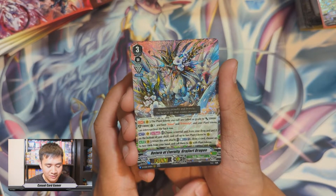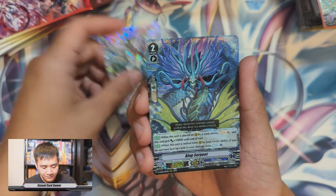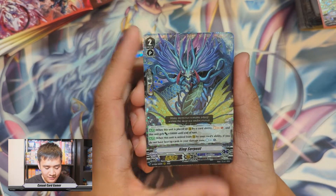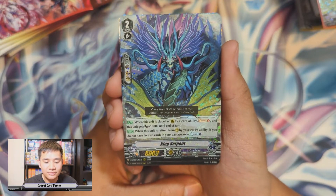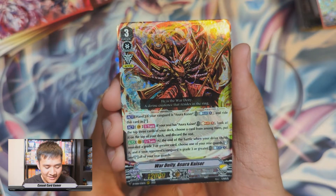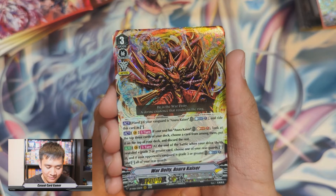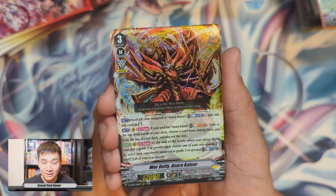The last ability: when it attacks, counter blast one — choose up to two cards from your hand and call them to rear guard circles with plant tokens on them. So you attack with your plant tokens, attack with Gradual, call whatever is in your hand, and then you can almost reset your field with the amount of token spammers in Neo Nectar now. Next is King Serpent — really nice card.